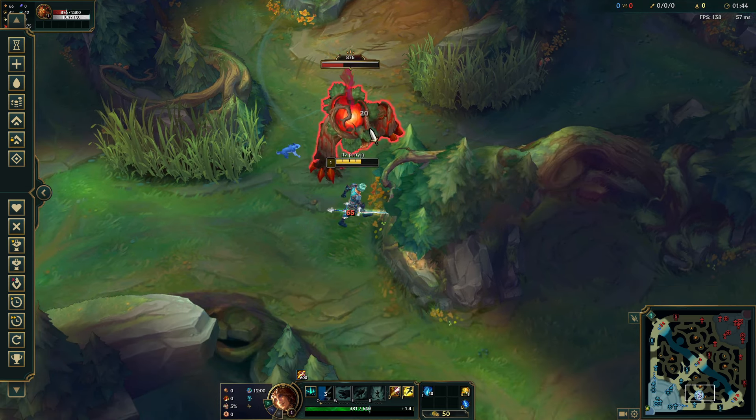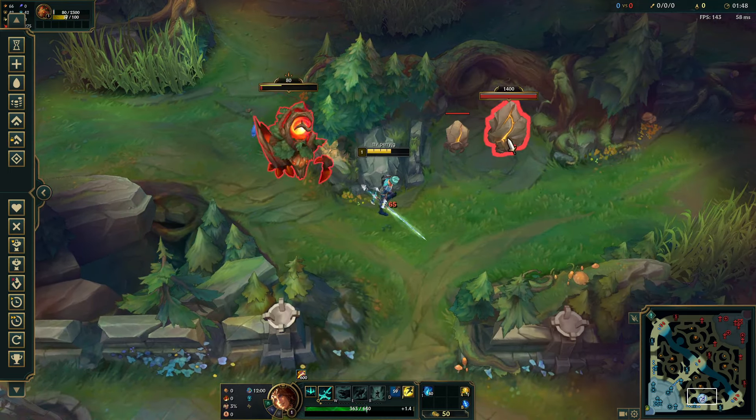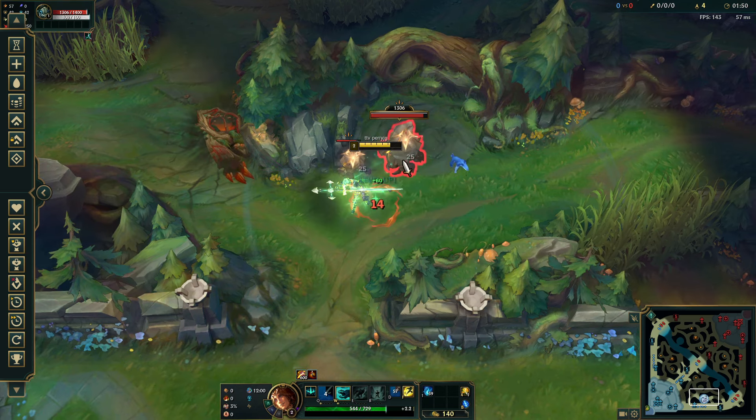You're gonna want to use your smite on the first camp as late as you can. You can finish it with an auto attack like this, then use your Q on the Krugs.